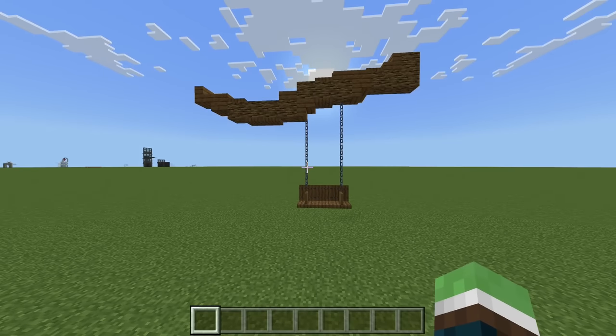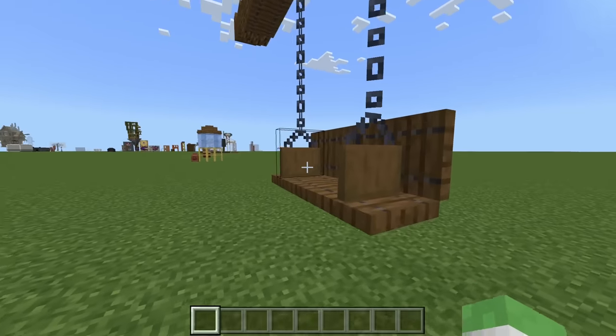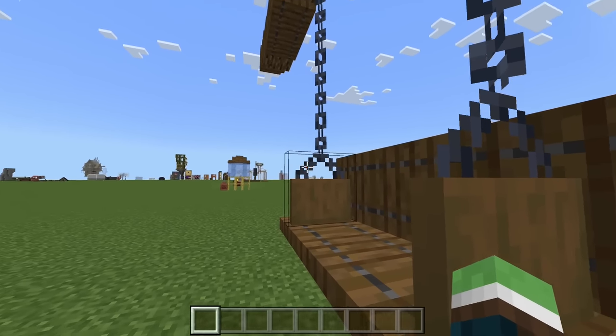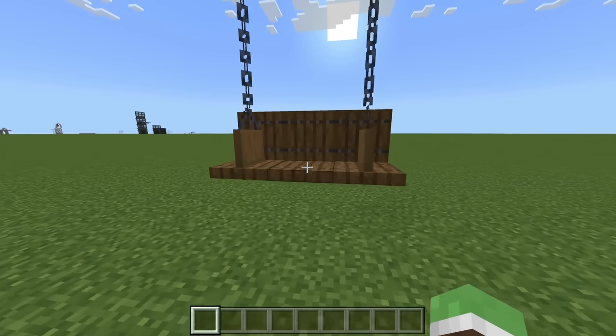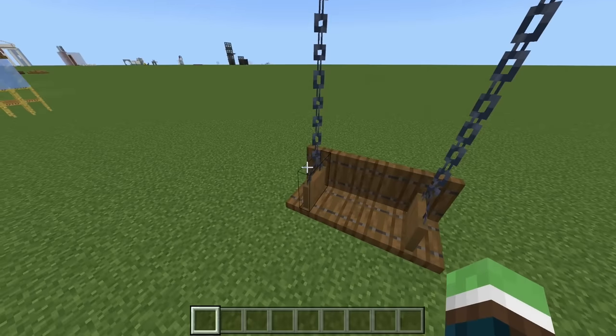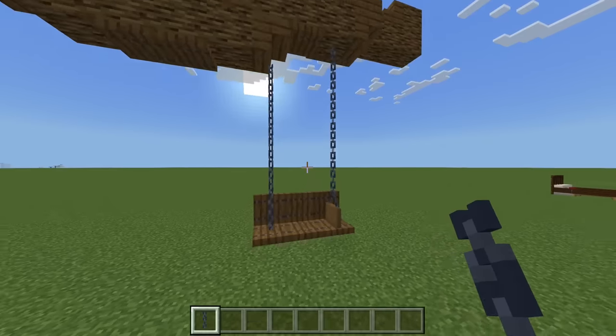Next up we have a swing set on a branch. What I like about this swing set is you can use these hanging signs to have that little effect — just a simple little effect right here is the only reason I'm using this, but it actually works because these look like the armrests. Of course if you really wanted to, you could even just continue the chain all the way down and do something like that.